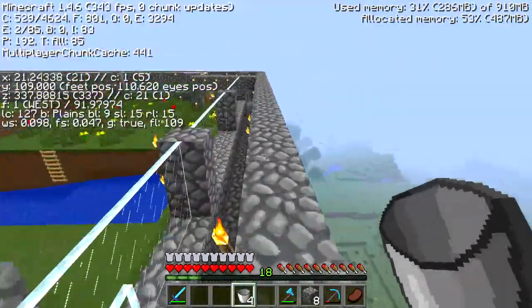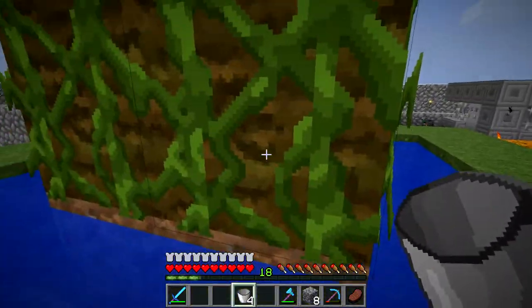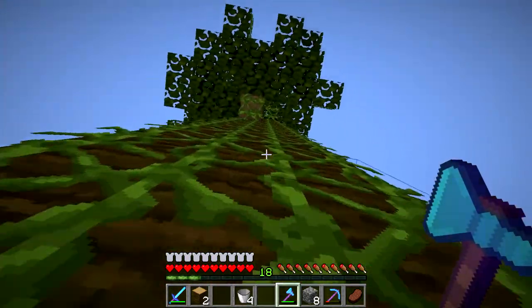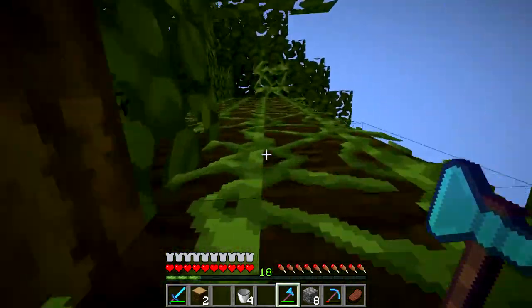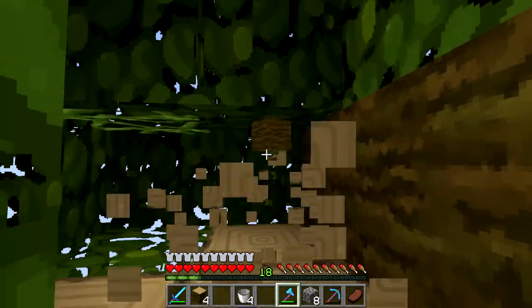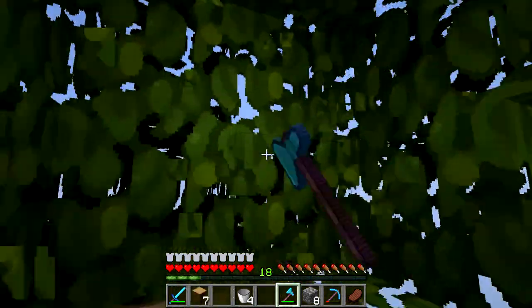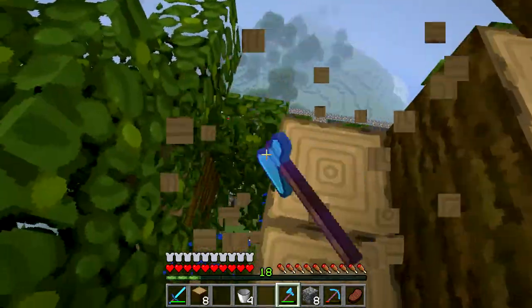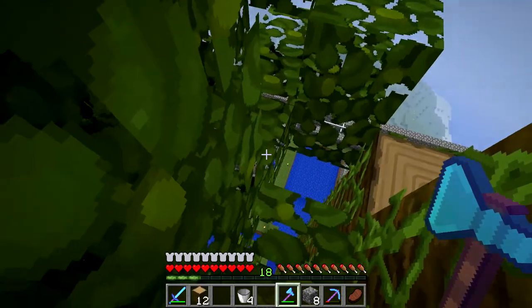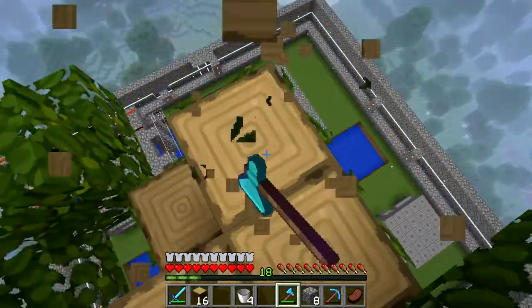I'm going to chop down this tree and get rid of it, then build right where this tree is. I should probably climb up to the top and come down. I'll be pillaring up there. Here we go — up, up, up, holding shift. Let's cut the logs. Okay, this tree is history — it gives me some more wood, which is nice. There's probably lava down there — I shouldn't be standing on these.